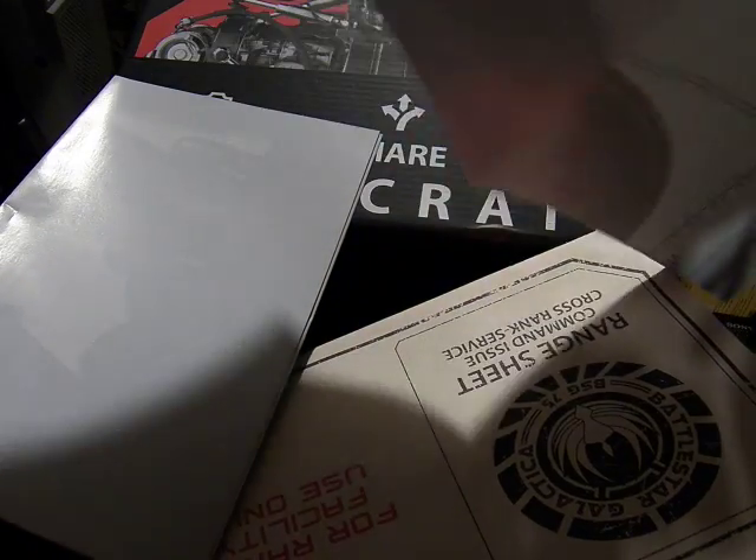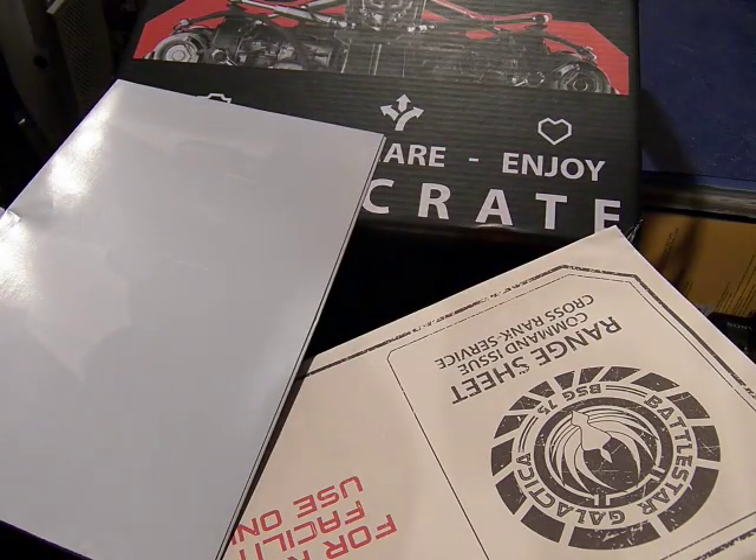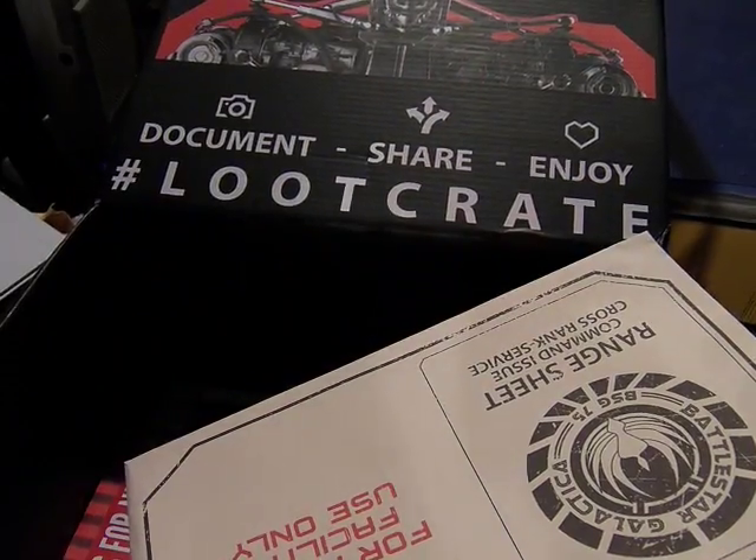It's like an envelope. This seems like two of these — schematics of some sort. These are for the Cylons. This is what they mean by range — these are black and white shooting range targets for Cylons, so you can practice your aim on them.